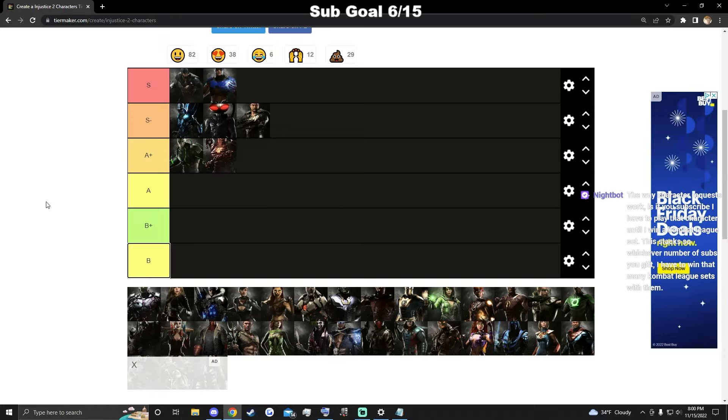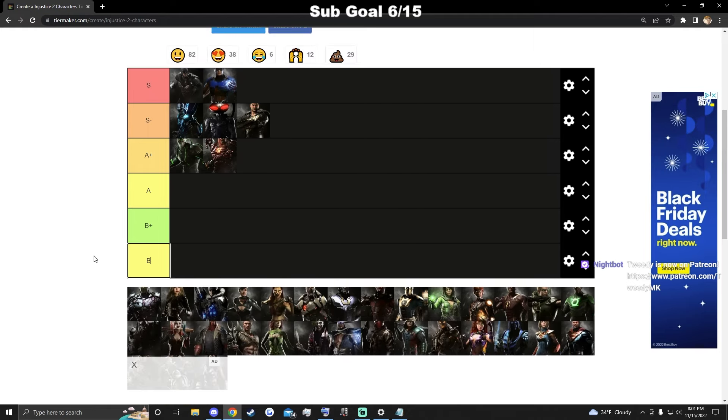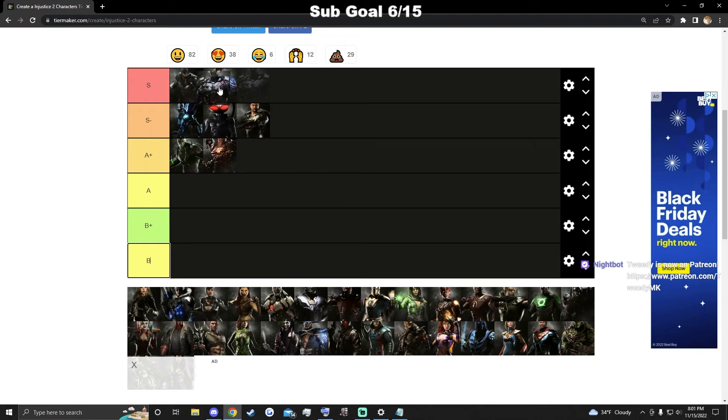Brainiac — post Injustice 2, especially post MK11, he's been the most developed character through players like Mason, Moo Cow, and Steed. His offense is unlimited — he has unlimited potential with his offense and mix-ups and he's just really cheap now. Some characters do win neutral really hard against him like Starfire and Batman, but I feel like he's S-tier.